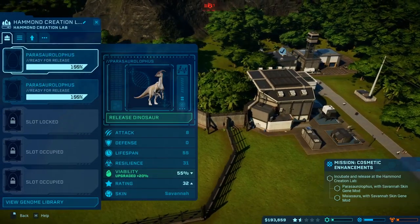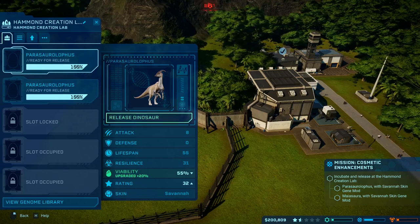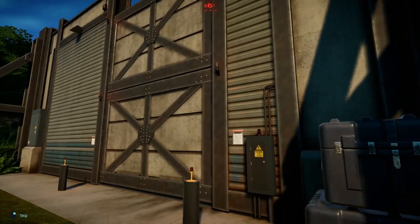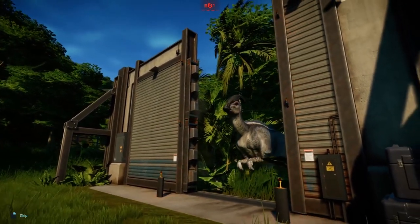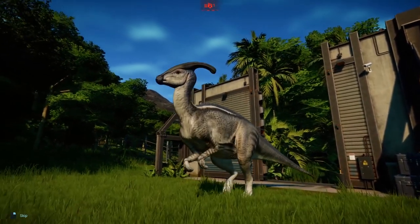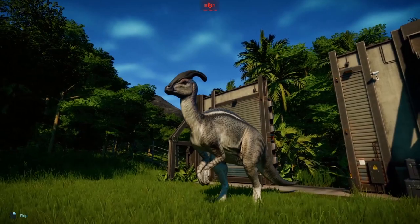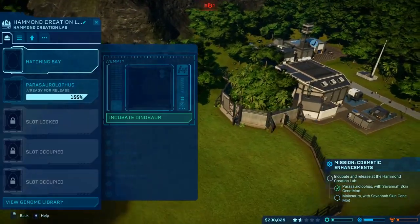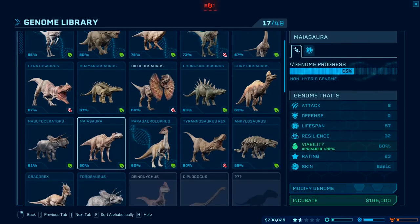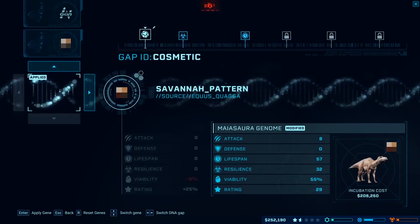Okay guys, we are back and as you can see we have our parasaur ready to release. They do have the savannah skin, and our mayasaura — I just finished getting over 50% on the genome and we're going to start incubating them and release them so we can carry on with this mission. So cute with its little arms and strange head. It's a really cool skin. Okay, release! Not savannah — savannah, I don't know why I said that weird.